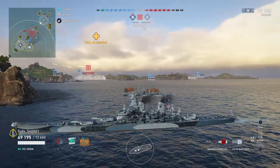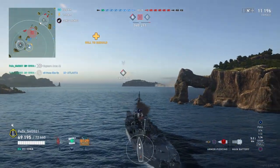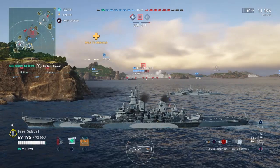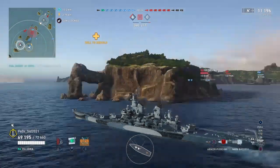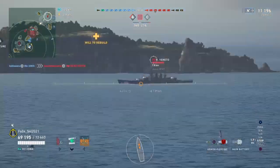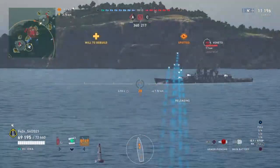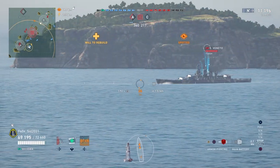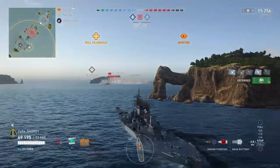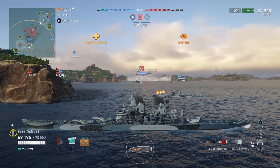You can see he's pushing towards us, and I'm going to signal the Atlanta to push into A — that's if he wants to listen. You can see the Veneto is over-angled, we take the shot, and we got 13k. So that was a good hit right there because he was over-angled.